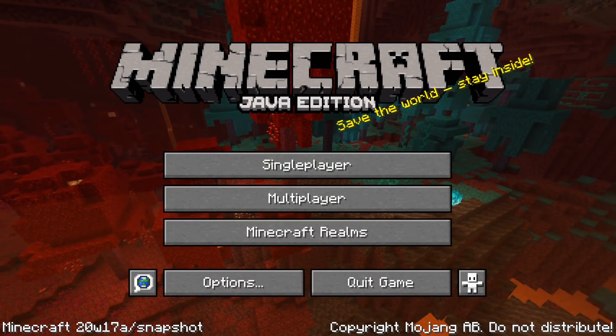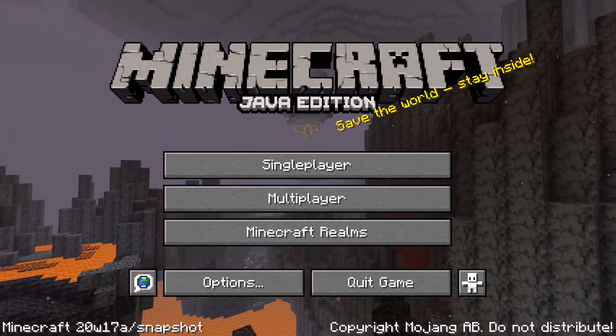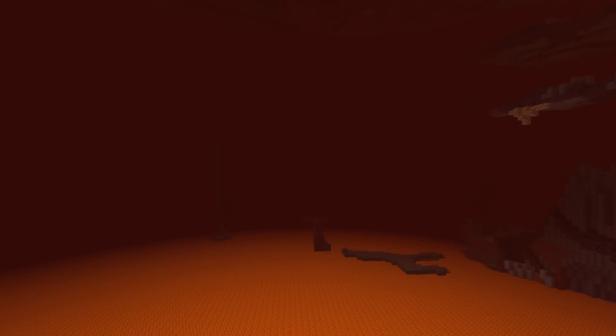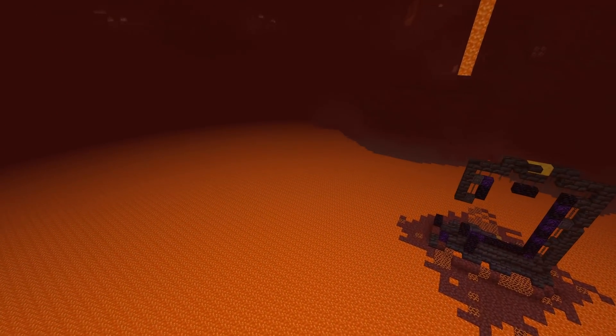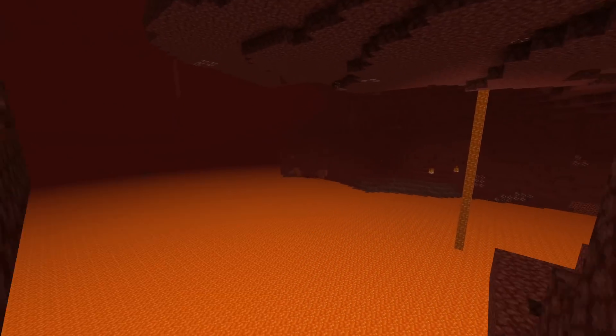Ladies and gentlemen, a new snapshot for Minecraft Java Edition 1.16, the Nether Update, has been released. Here is 20w17a bringing you lots of new technical features, a whole bunch of world creation changes, and a whole boatload of tweaks and bug fixes. My name is slicedlime, and I'm here to guide you through all the changes in this snapshot.